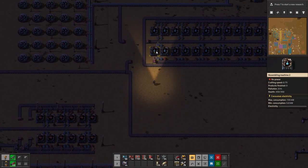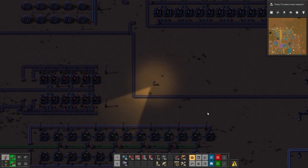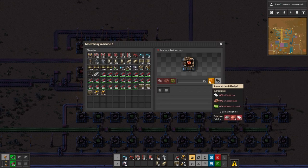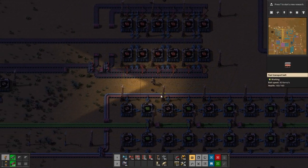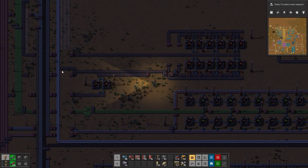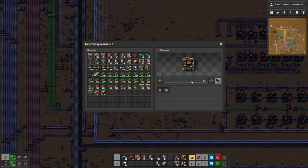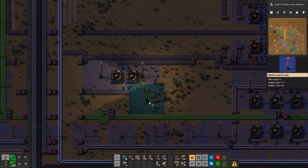So with these science packs, we need advanced circuits. Now advanced circuits are also a plastic product. Advanced circuits — or red circuits — are crafted over here, and as we can see they require plastic bars, copper cable, and green electronic circuits. We do have this little line over here which is our green ones. We're going to import the plastics, plastic bars, and electronic circuits up here. I also have some copper cable production over here, so it's a good time to start that up.